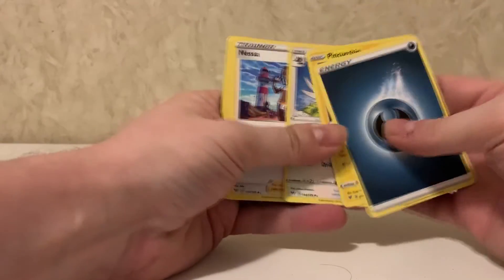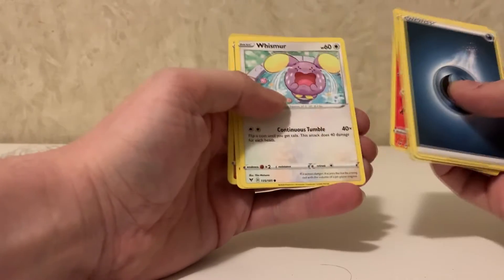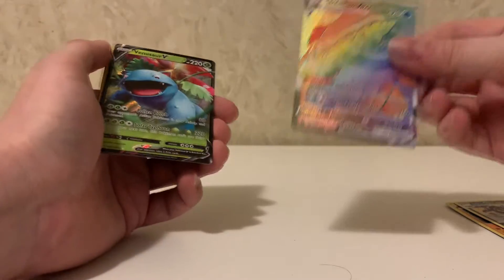Come on, absolute unit, let's go! Here we go with the last pack: energy, Pincurchin, Thrombeak, Nessa — I liked her, she was pretty cool — Mudbray, Slugma, Whismur, Exeggcute, Quagsire, and Shedinja. Those last two packs weren't very nice to me. But I did get holographic Gigalith — actually a full art card, I just realized — holographic Galarian Obstagoon, rainbow rare Dreadnought VMAX, Venusaur V, Zygarde, and the two promos that came with the sets.